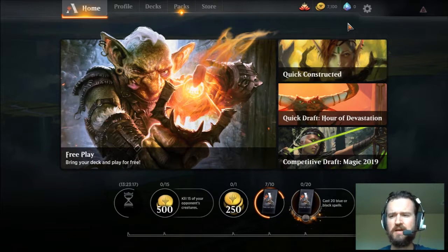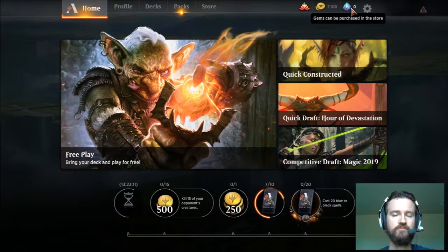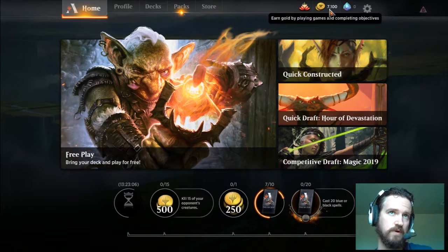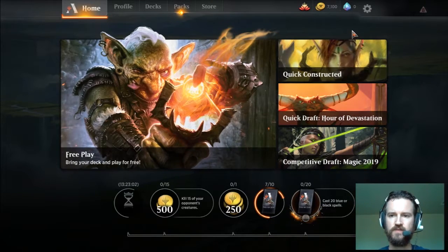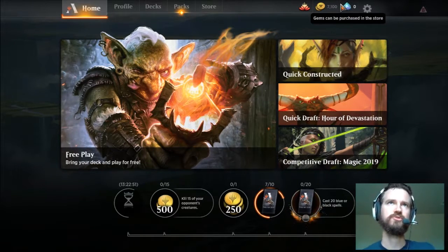They have a freemium-type model where you have regular currency and premium currency. The premium currency is gems, which you pay actual money for. Then they have gold that you can earn by doing grindy stuff like playing the game. I'm still trying to figure out if there's a way you can grind enough gold to convert it into gems to make it a viable strategy.